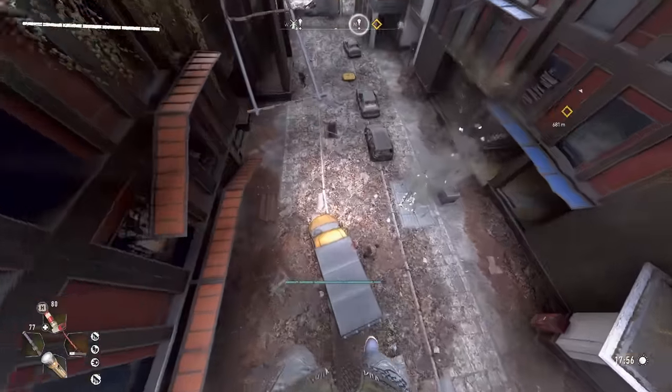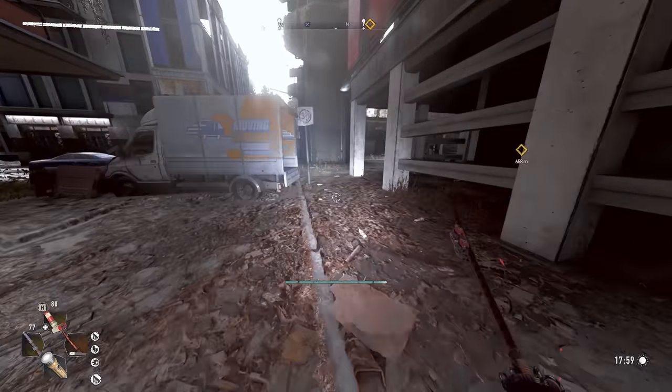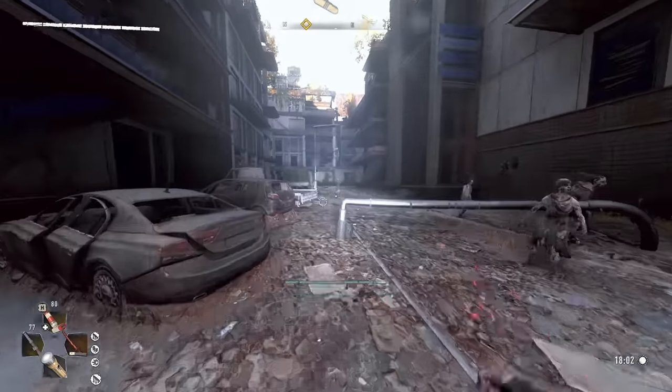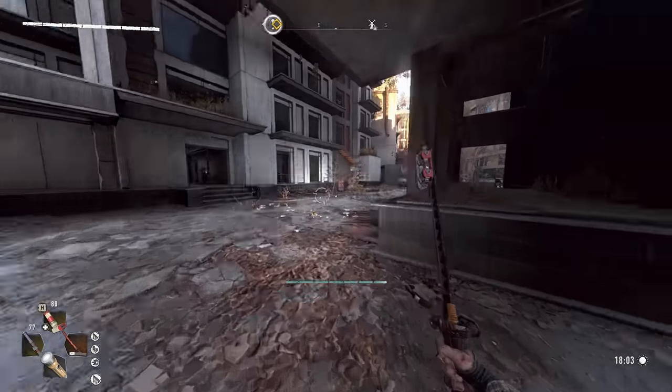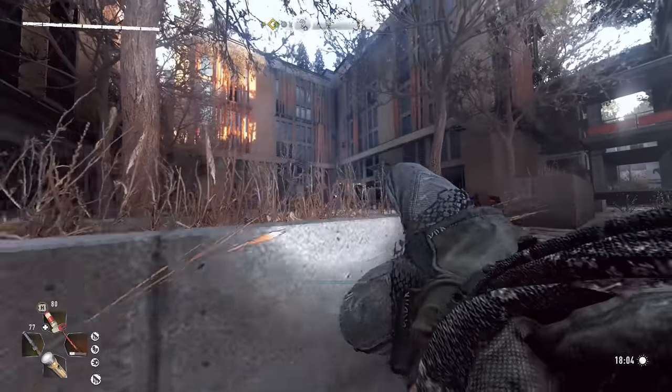If you do the grapple bash on a wall you go far, but not as far as if you do it on the floor — not right in front but a bit ahead. Like that, you fly forward. And then if you just pair that with a dropkick at the end, you fly even further.